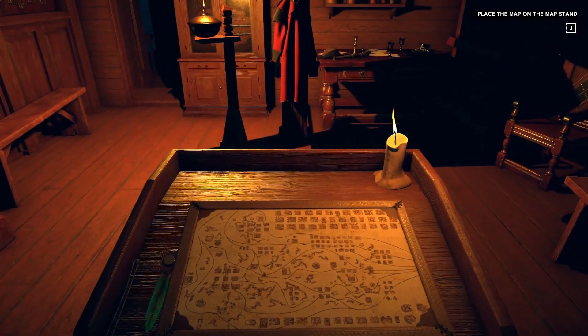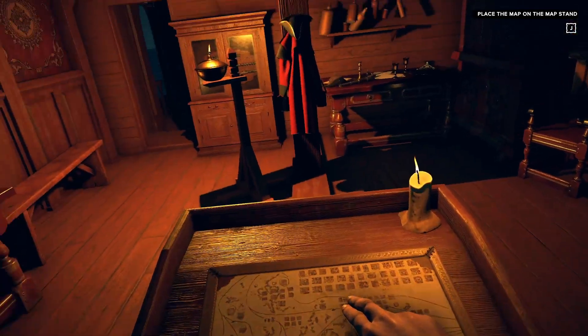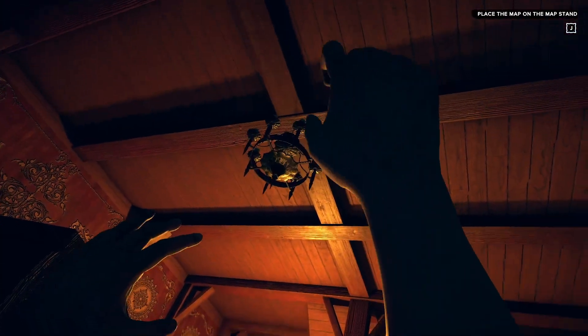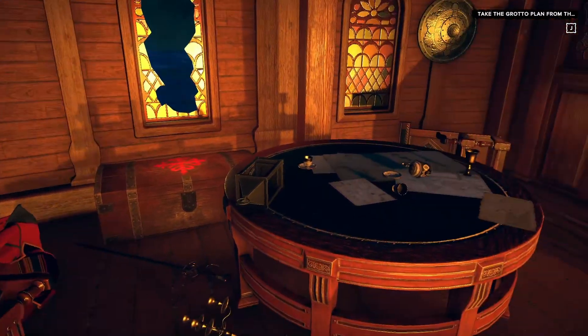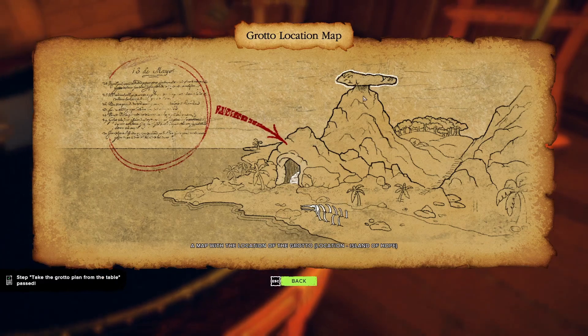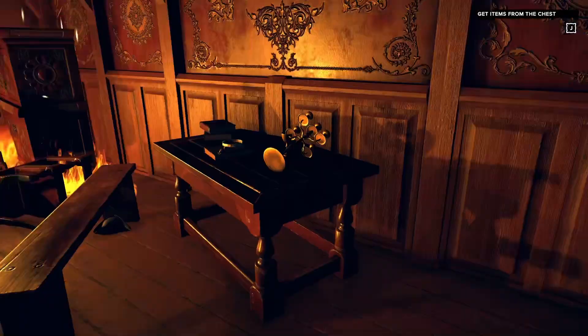Place the map on the map stand — I guess right here. We're gonna sit here and look at the map. All right, we're getting ripped apart by something — right in the face. Take the grotto plan. Is that the grotto plan? Okay. Grotto location map. Looks easy enough — there's a rock up there, looks like it. Get items from the chest — where's the chest at? Over here.